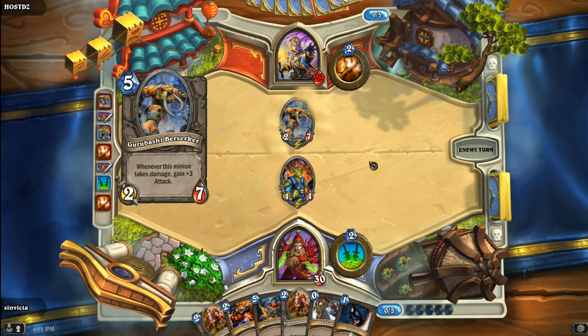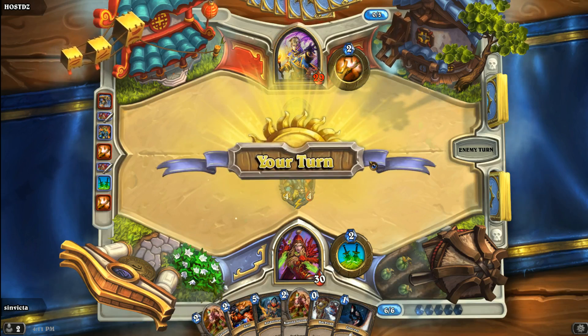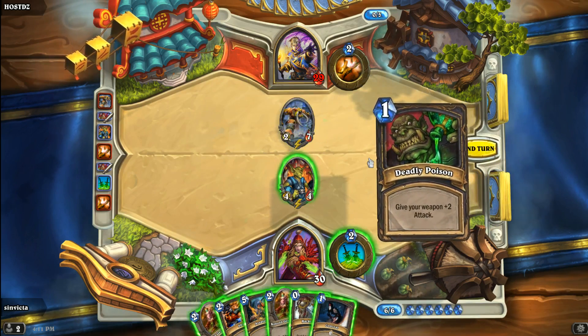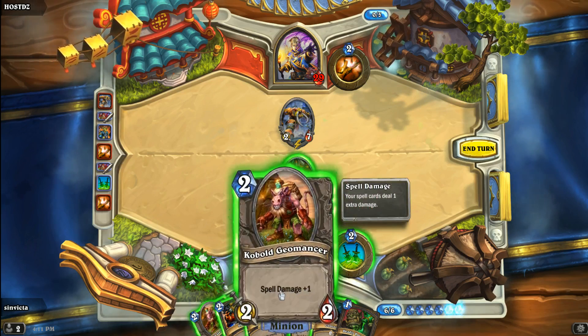Let's do one damage to the Priest just to make him heal himself again if he wants to. He could Shadow Word Pain or Shadow Word Death that. Oh, it's going to be a Gurbashi Berserker — okay. That's kind of a risky play going up against a Rogue, especially since I can just assassinate it this turn. I think I'm going to do just that.